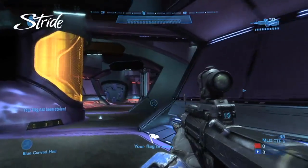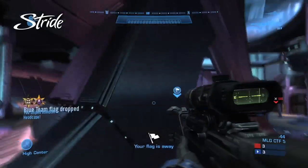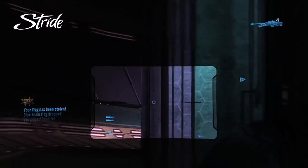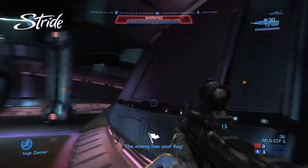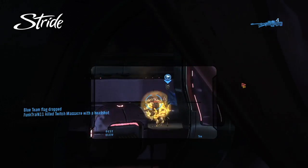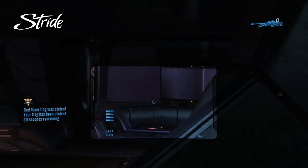It looks like TronGovitis is coming off the respawn and there is going to be a sniper in play. What should he be doing coming off this fresh respawn with his teammates still unable to push into the base? Yeah, I like this play right here — getting the sniper, using teamwork with his teammate at Top Gold, picking up a couple kills, another nice headshot. I think right now would be the perfect time to push in and get that flag return.